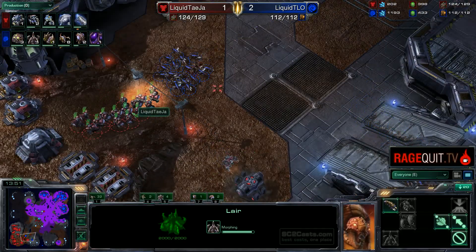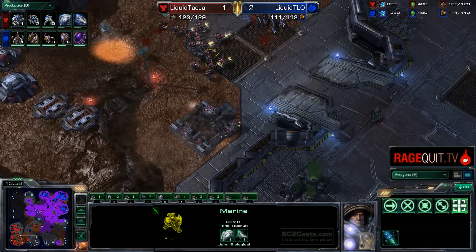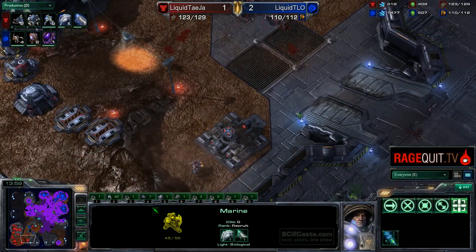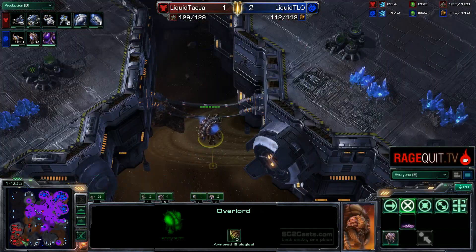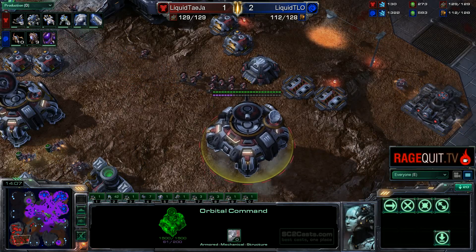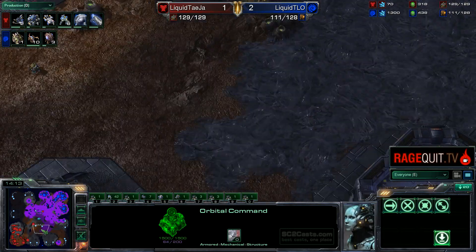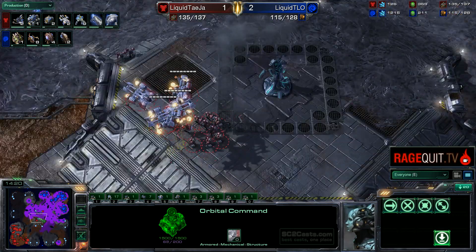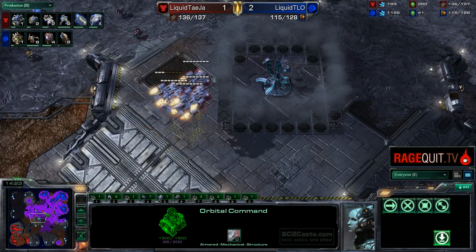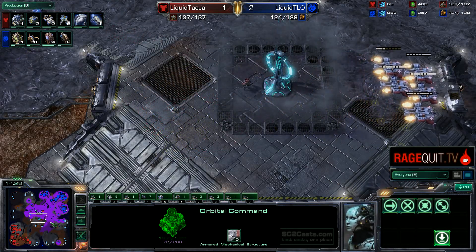We'll see if Tasia can do better. He is in a good situation, ahead of TLO on supply. Building his command center down here — TLO may think that is Tasia's third base, just starting. It's going to be lifting up to go over to that third. That is really the fourth base. And TLO — look at this creep spread. It's a battle for the middle of the map at the mid game. Well, it's the mid game, and TLO has complete vision of the middle of the map.